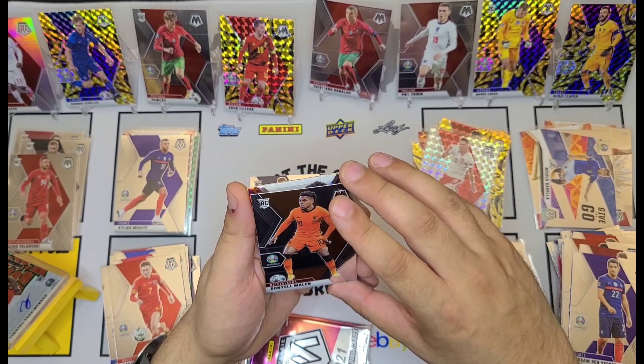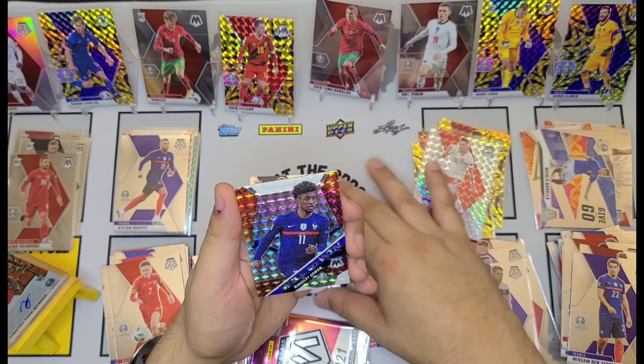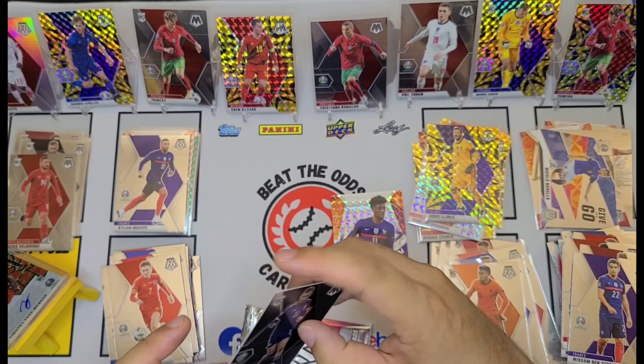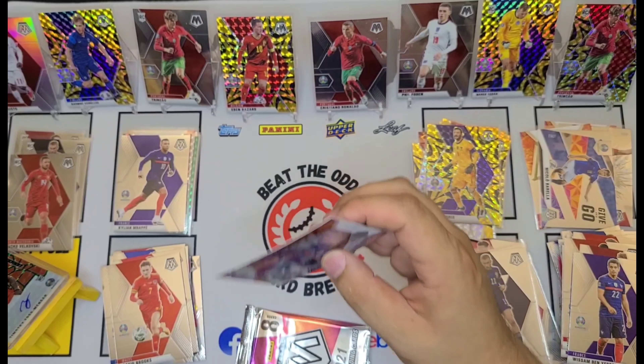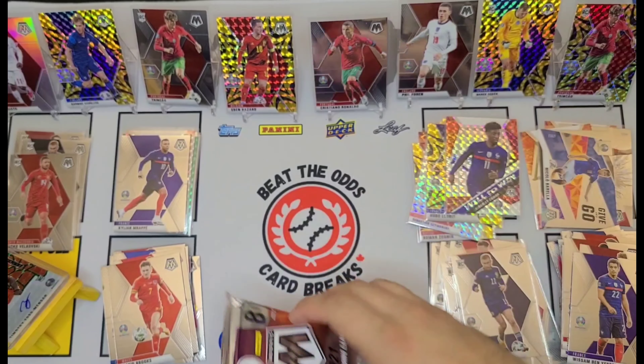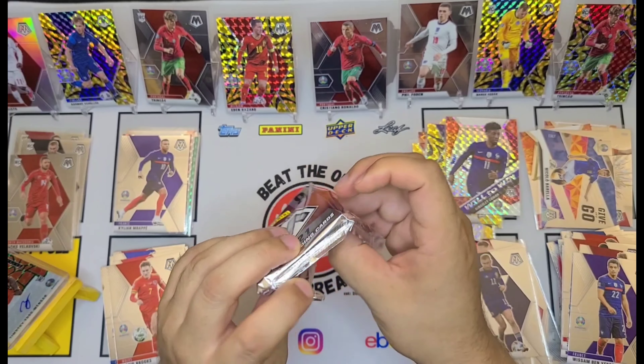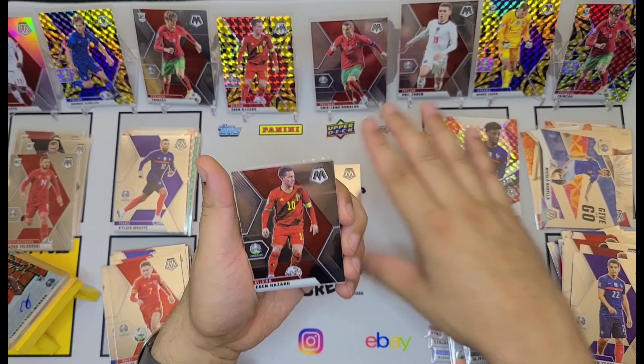Two packs to go. Marcelo Brozovic, Oliver McBurney, rookie card there, Zanka for Denmark, Fabian Ruiz, there's a Wissam Ben Yedder, Daniel Malen for the Netherlands rookie card, Kingsley Coman Will to Win, and rookie card Trincao. I suppose that means we're going to have to take something off the board here — I guess we'll take Hugo Lloris. I don't know if that's the right call, but I leave that to you guys to fill me in on what cards are good.